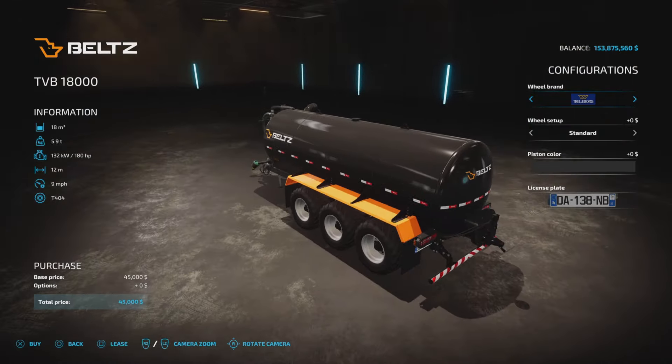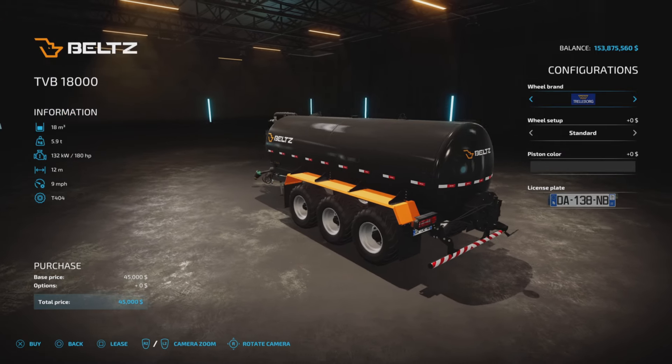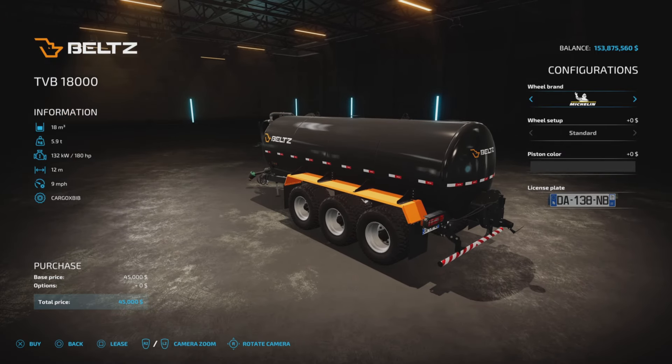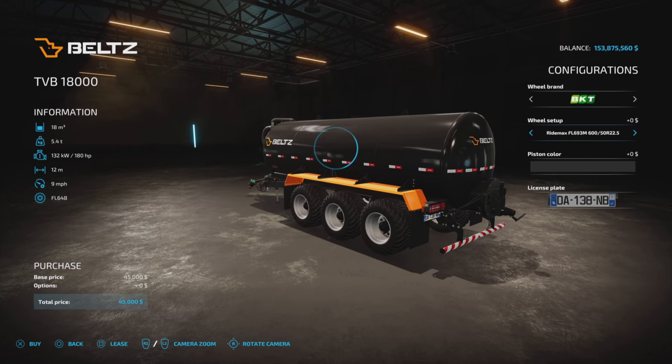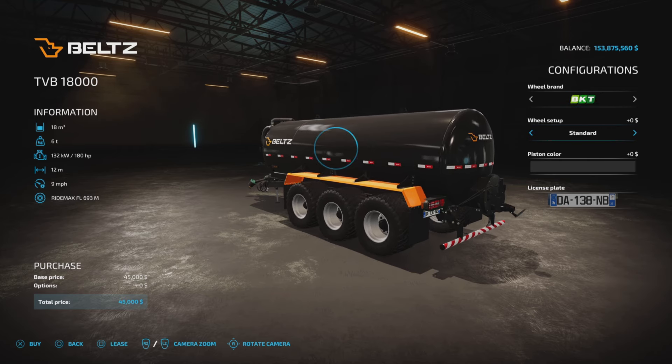There aren't a lot of options. We have wheel brands: Trilburg, BKT, Nokian, Michelin, Vertecine, and Trilburg. You can pick your style or type of tire, and it's a nice variety actually.